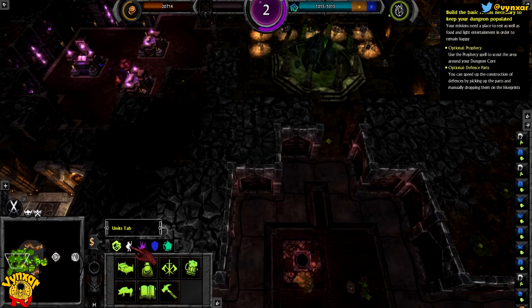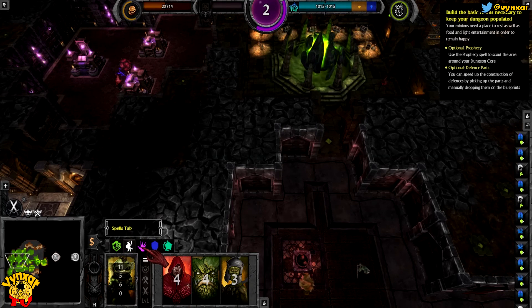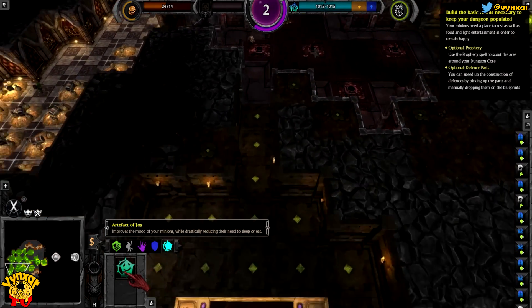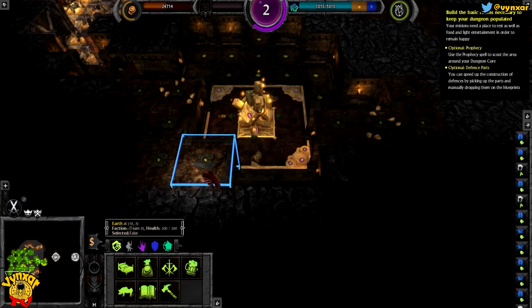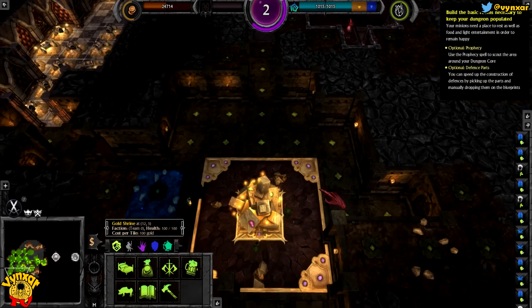So how many minions do we have? The wooden door is complete. Four cultists, four chanders, and three gnarlings. Only three traps. There is a strange artifact here which is improving the mood of your minions. I'm going to keep it for now - it'll probably save my life at some point. I should just put a big treasure room around this thing - it should be a lot easier.